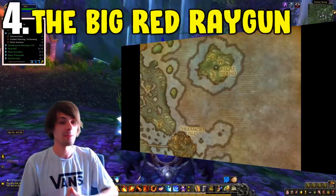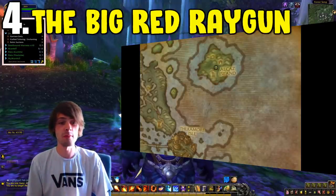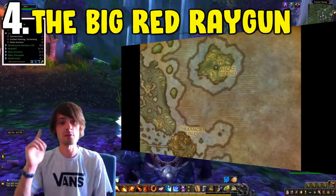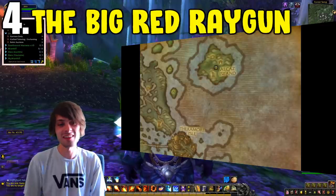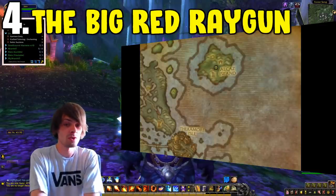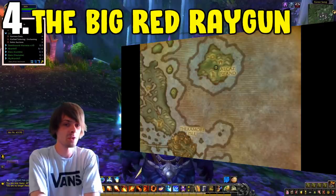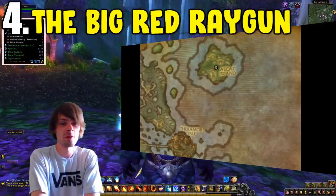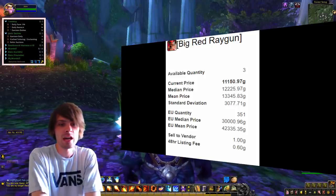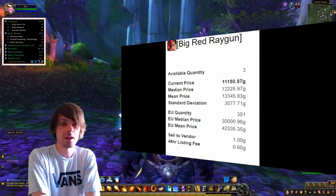Coming in at number four is the Big Red Ray Gun, which drops off Dr. Weevil at a 3% drop chance. This is from Alcaz Island within Dustwallow Marsh — the island off the coast. You'll need to be a high-level character as you get dismounted when flying over it. Once there, go to coordinates 76.0 to 18.6, which will locate you towards the hut he's in. Run in, head to the top of the area, and Dr. Weevil is there with roughly a 15-minute respawn timer.